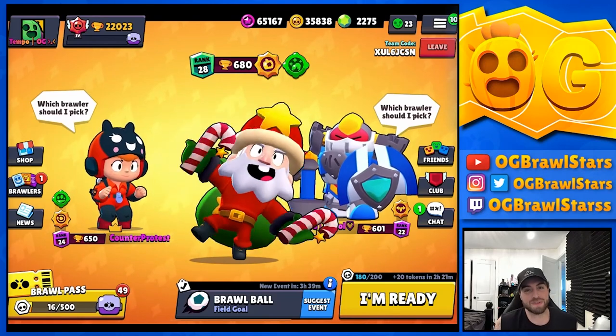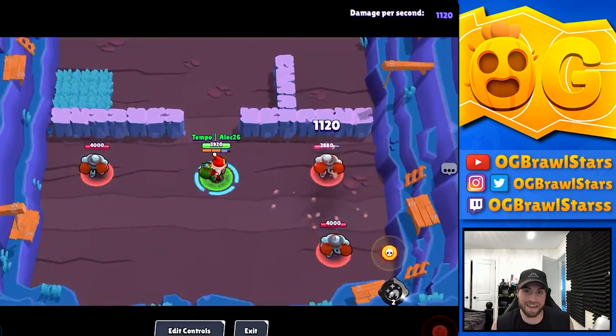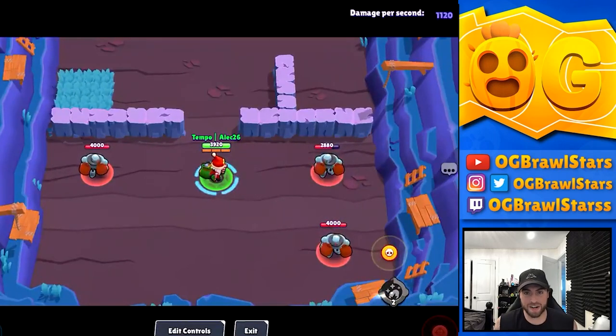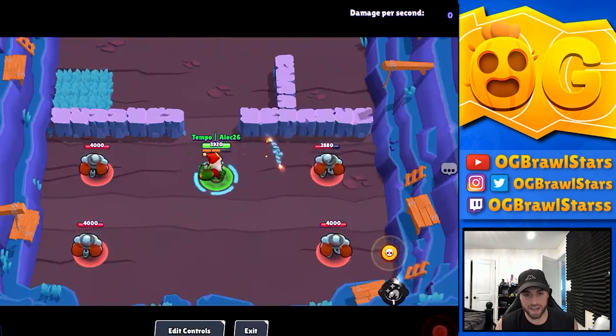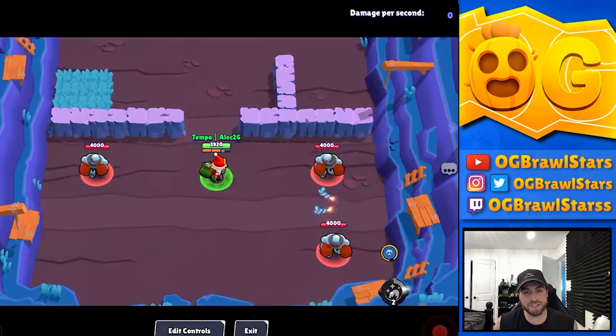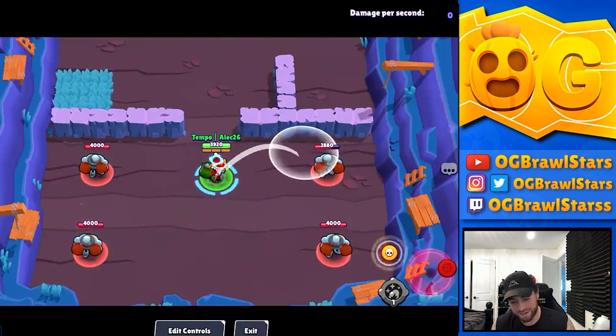Except for one minor thing — it is glitched right now. If you hit only one stick: if it's the right stick it'll stun them, if it's the left stick it won't. If you hit both sticks it stuns every time pretty much. The left stick doesn't apply the gadget for whatever reason. Shoutout to alec26 for finding that out.